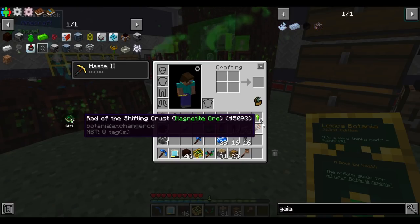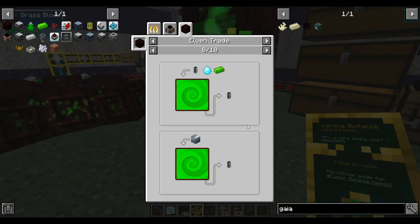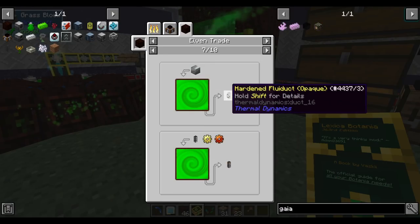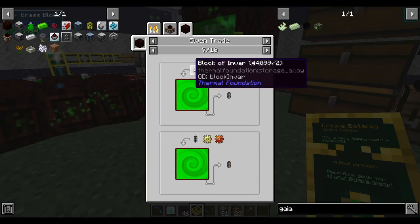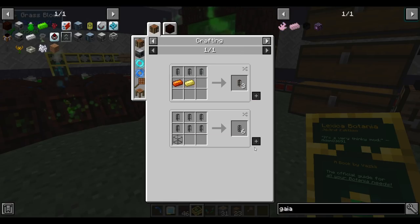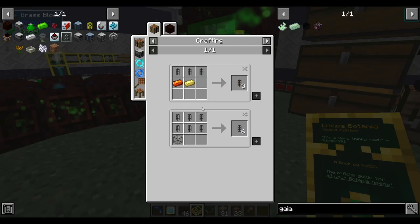The big thing is that we can now trade for item ducts. A block of tin gets us an item duct, a block of copper gets a regular fluid duct, and a block of invar gets a hardened fluid duct. This now gives us access to ducts that don't suck. We can make them opaque or transparent — I just like to see what's going on in my fluid ducts, though it does make things a bit laggy.